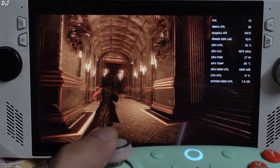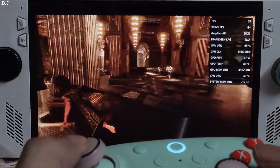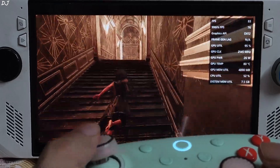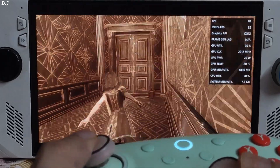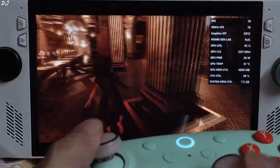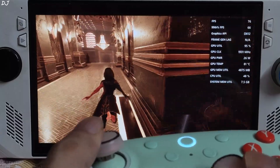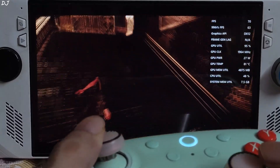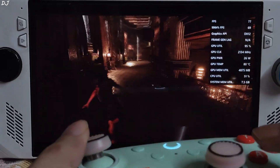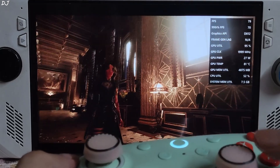In indoor areas we get better performance than outdoor areas — 75 to 80fps. So everything worked very nicely. This is how you should be playing the game on the ROG Ally. AFMF2 also works nicely, but it produces noticeable artifacts around character models when the base framerate is on the lower side like 30 to 40fps — this does not happen with OptiScaler FSR frame generation. So that's it for the video guys. I hope you found it useful. Thanks for watching and have a nice day.